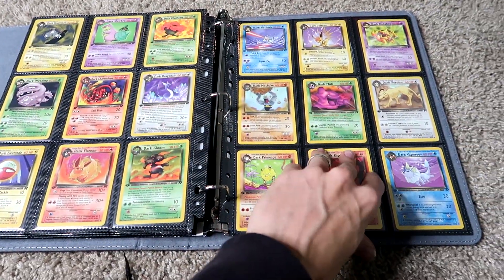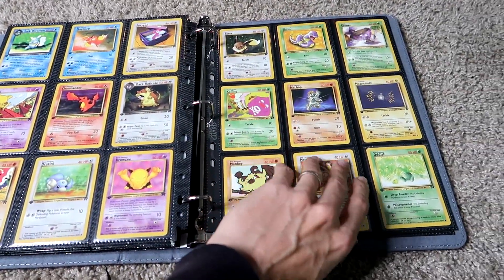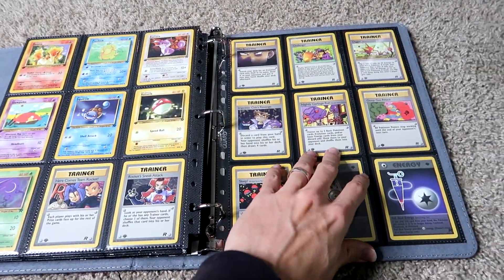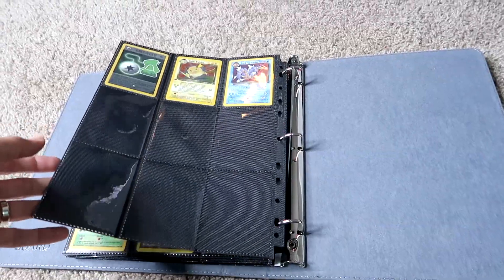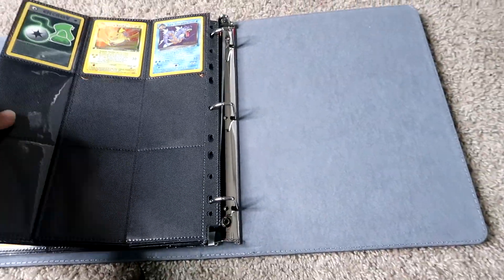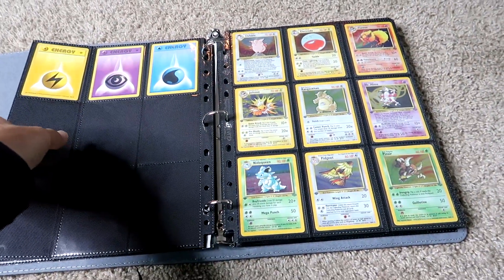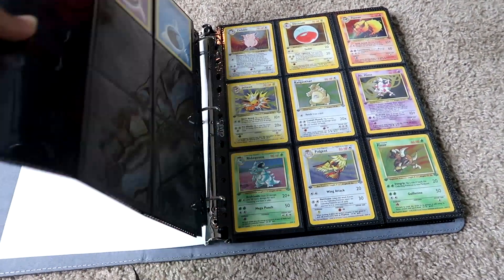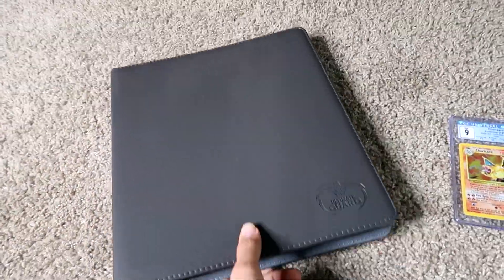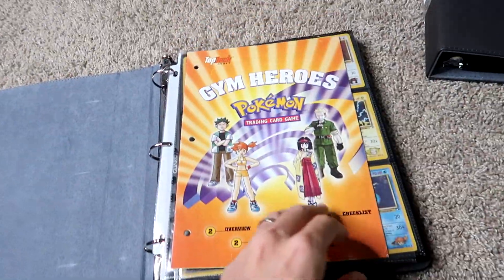We're finishing up Generation 1 here. This collection goes all the way through Neo Destiny — there's some awesome artwork throughout all of WOTC. I decided not to go with the E-Series sets; they're just not nostalgic to me. I got this pre-release Dark Gyarados here as well. I tried to do pre-releases where applicable, but I didn't do the pre-release Clefable because it almost doesn't exist raw in the condition I wanted, and I didn't want to pay a thousand dollars for one.